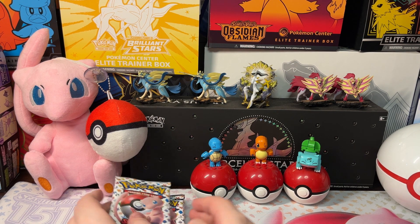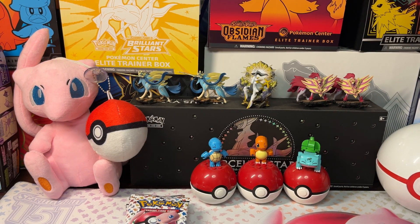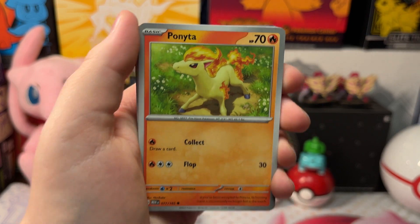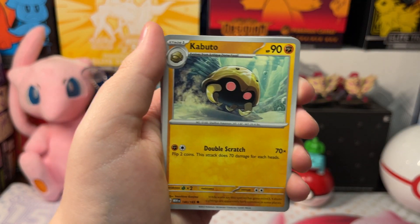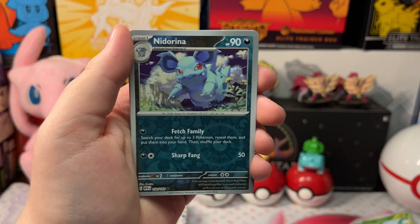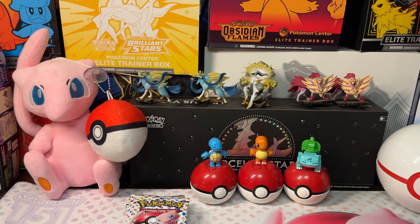Let's open up our first pack of Scarlet and Violet 151. We got a Poliwhirl, Kuna, Pikachu, Ponyta, Dragonair, Kabuto, Seedra, Oversal Caterpie, Oversal Neaterina, and a Hollow Kabutops. Good pull — fighting energy and a code card.